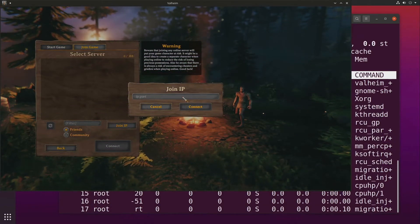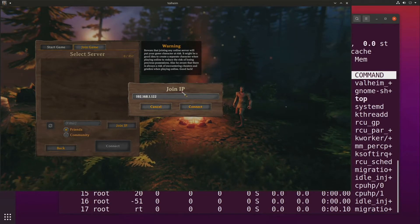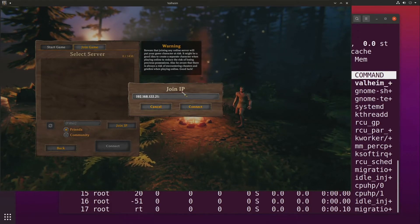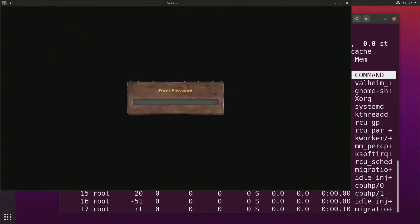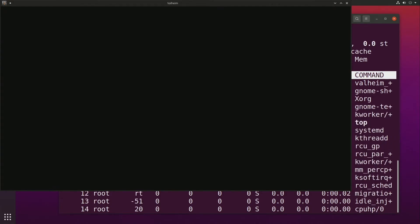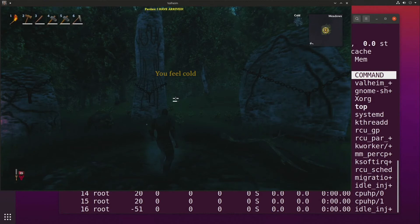This is running in a virtual machine, so it'll be a little bit slower than normal. We're going to go ahead and input the IP address and the port. After that, we'll input the password and it should load up. The password was potato. And there we have it — the game is running.